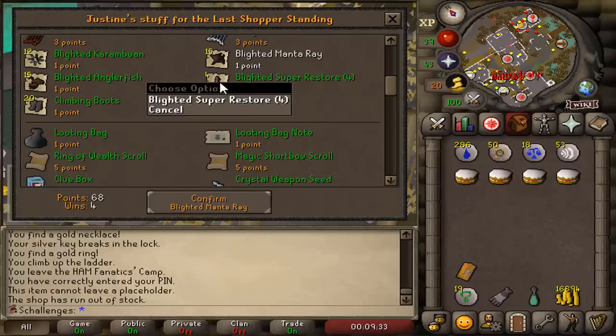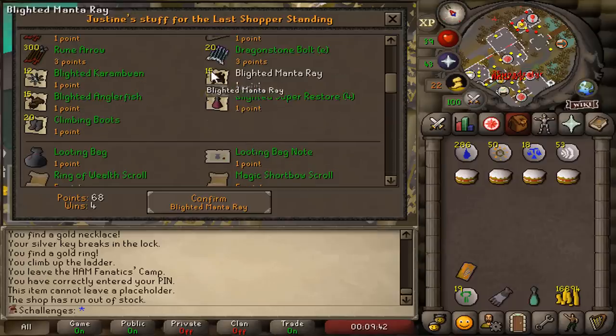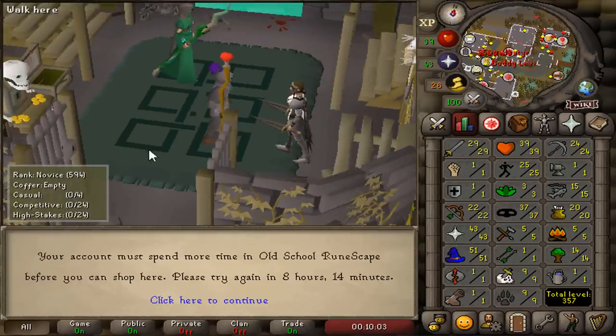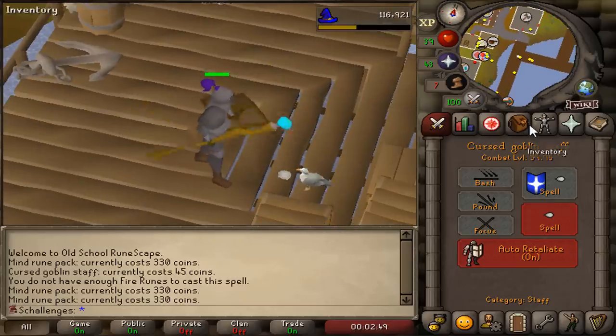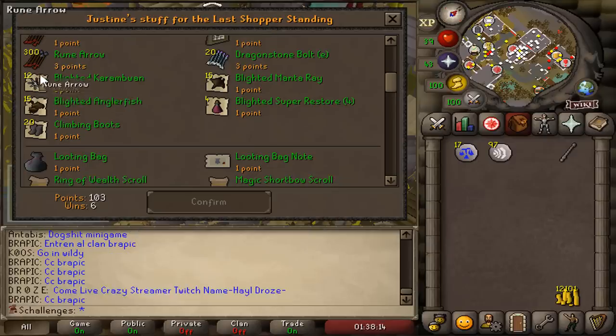I did get some LMS points but I can't buy anything until I've been logged in on this account for 48 hours. So I'm gonna go splashing on this account for 8 hours. It's now been 48 hours in game since we created this account — we can now actually purchase some things: best in slot food, blighted manta rays at 10 points each.